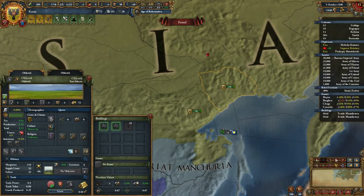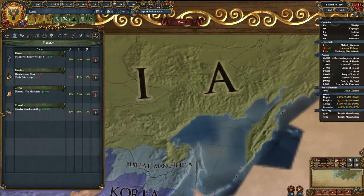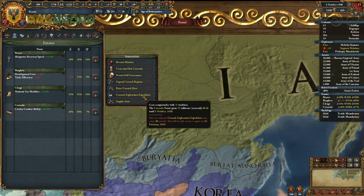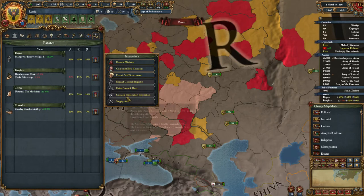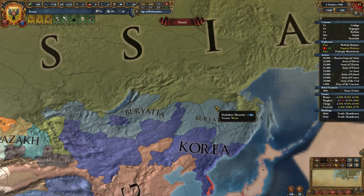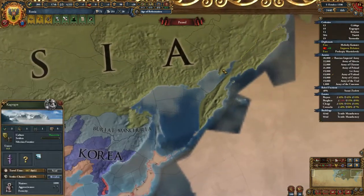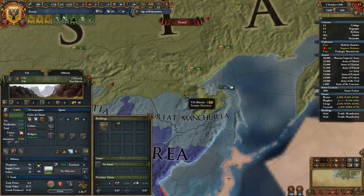Once I got up here around 1590, I realized there was no way I was going to colonize the whole region in time. However, there's a wonderful mechanic under the Cossacks estate called Cossack Exploration, which gives you a conquistador with 40 tradition. I handed a good portion of the steppes over to the Cossacks to get up to the required 60 influence, then used the conquistador to explore much faster than I was colonizing. You could use it to reach Buryata earlier and declare a war to conquer the land — and as long as you get a Siberian Frontier to it, you can use it to leap further.